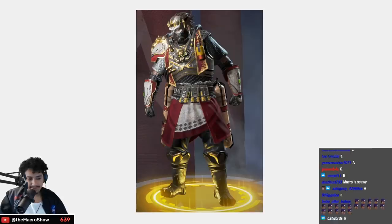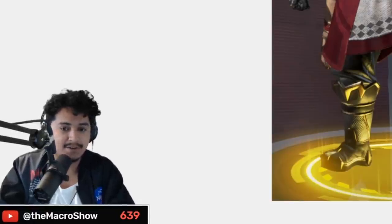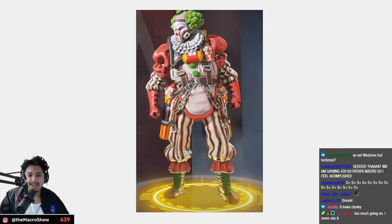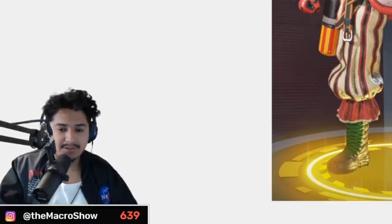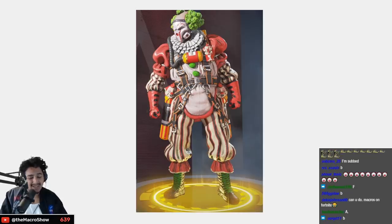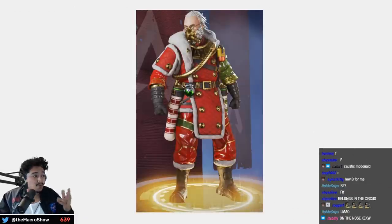This one I don't love — clean B tier, there's a little too much going on. This one is funny but I don't like wearing it outside of Halloween — B tier. This seasonal skin — it's great but I don't see myself rocking it outside Christmas time. Santa Claustic — in June? Come on. Low A tier.